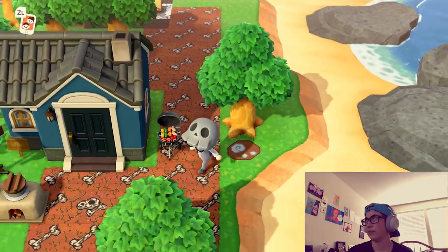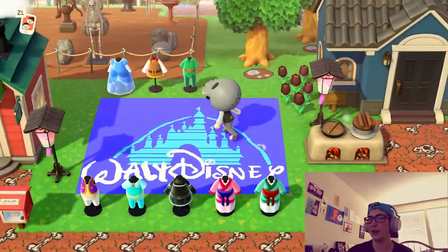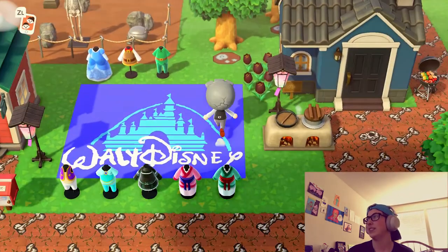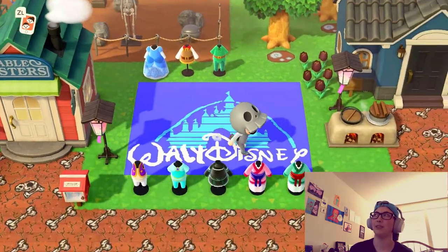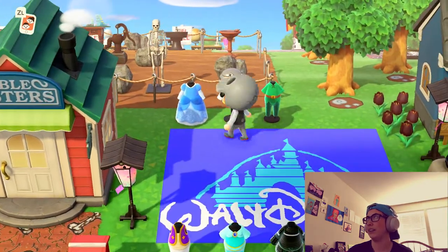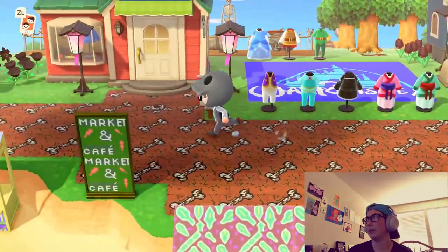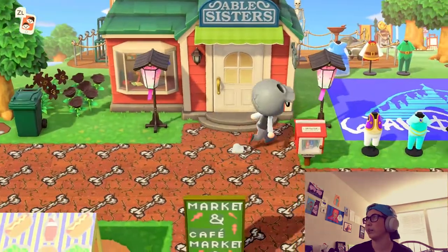I made Wolfgang's theme more of a barbecue dad theme. This is my Able Sisters, and next to it I made the Walt Disney sign myself. I found a bunch of outfits — this is definitely a work in progress because I have to find any outfit that reminds me of Disney, like Mulan, Jasmine, Aladdin, Cinderella, Prince Philip — the prince from Sleeping Beauty — and Peter Pan. There's a little tiny library right here; I think it goes well with the outside of the Able Sisters shop.